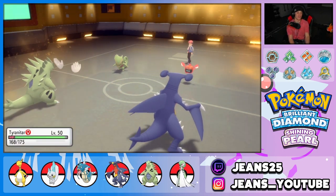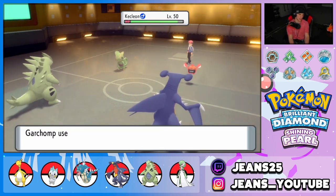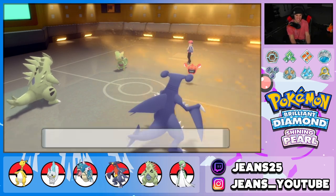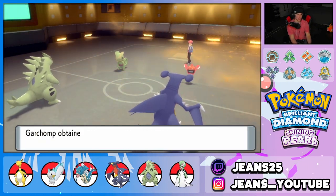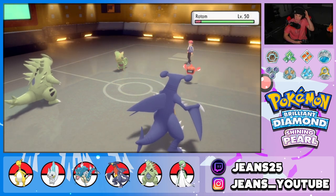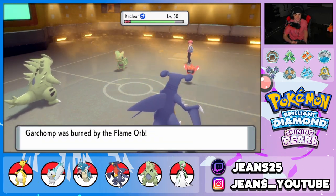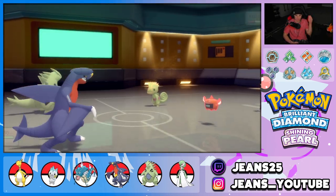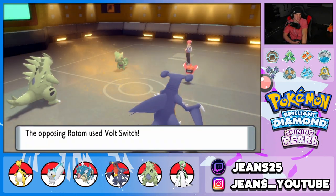Then Kecleon uses Trick — he Flame Orbed my Garchomp and stole my Yache Berry at the same time! Good play, I'll give it to him. He burned my Chomp and took my item simultaneously — no bueno at all. Let's double down into Kecleon — Dragon Claw still does great damage with the burn, good thing we did Swords Dance. Rotom Volt Switches out, Rock Slide takes out the Kecleon and does big damage on the incoming Pokémon.